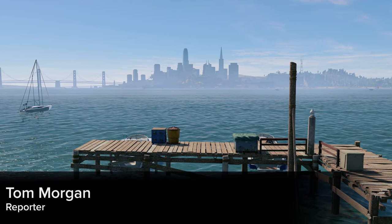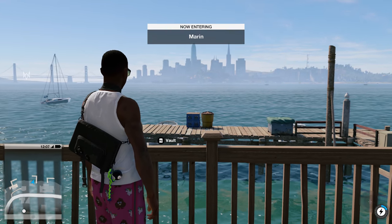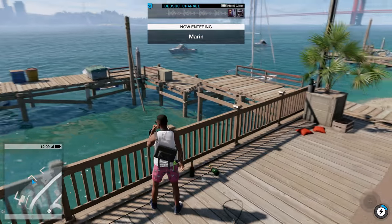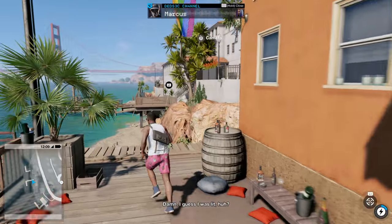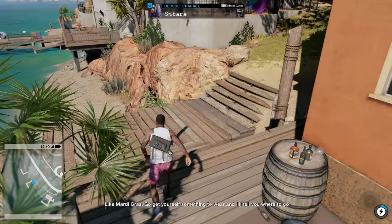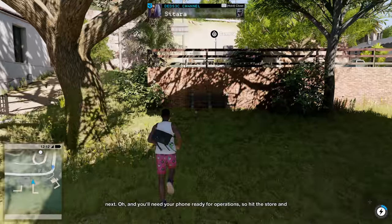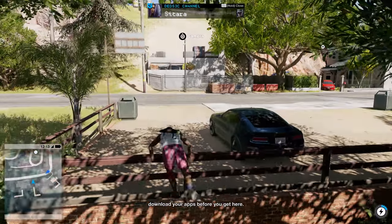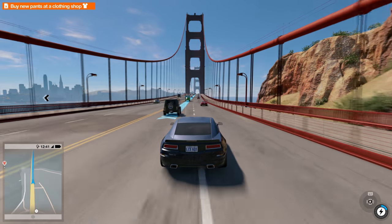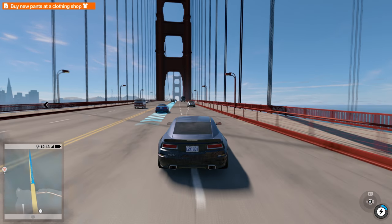I spent the weekend having a quick go on this. This is the initial element where we're first actually in-game. There's a kind of extended tutorial section to begin with and then an FMV cutscene, which actually looks pretty rough upscaled to 4K. So this is our first taste of proper 4K gameplay outside of the tutorial area. I sent you some shots earlier for pixel counting — I came to 1800p with checkerboarding, which is the result we've landed on.